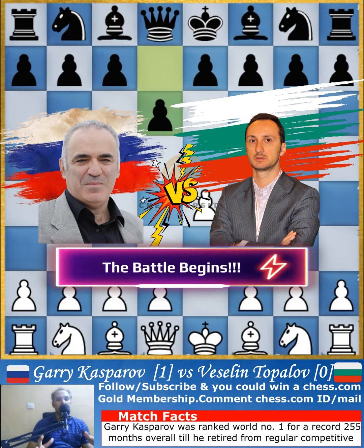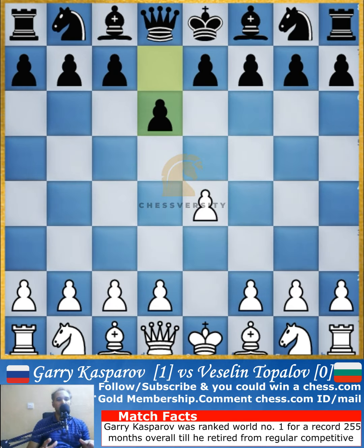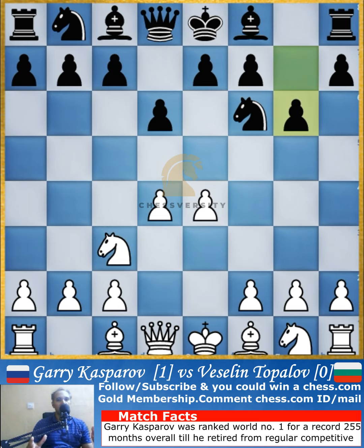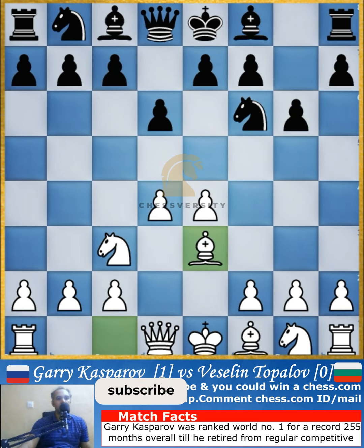In Kasparov's immortal game, Gary Kasparov sacrifices his rook, which would have only worked if he had seen at least 15 moves in advance. I'll also show you an incredible tactic which won Gary the top loss queen as well, which would have also resulted in a checkmate. I'll show you that in a few minutes, so hang on.